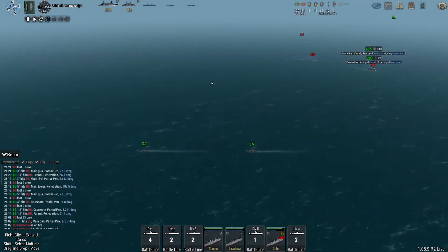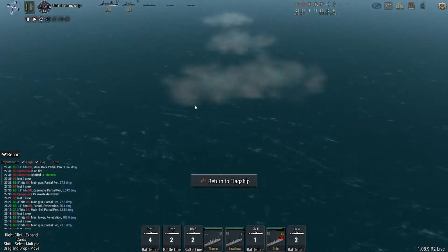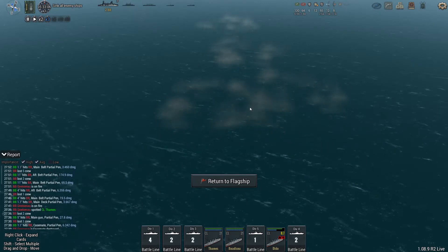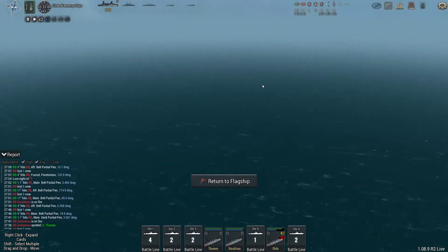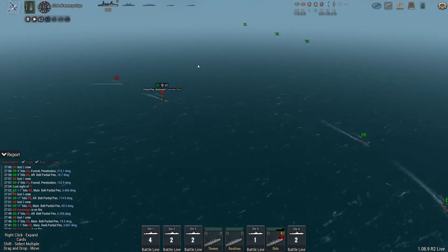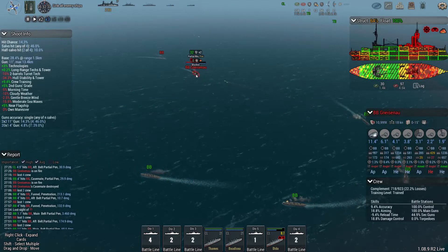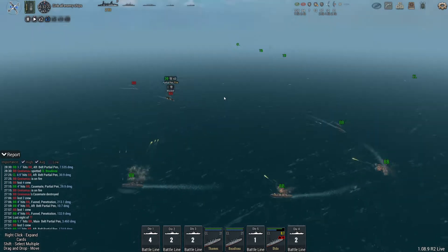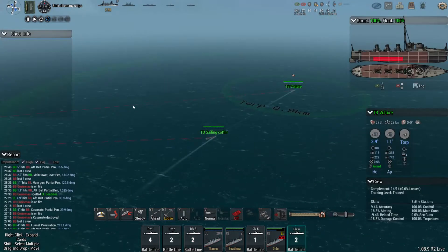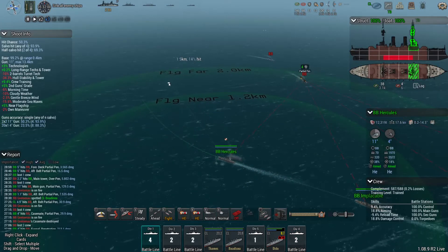Cruisers, flink around. They would have reached my cruiser otherwise. Do you have torpedoes? No you don't. Good. I, on the other hand, do. Lightships, move in for a torpedo attack.